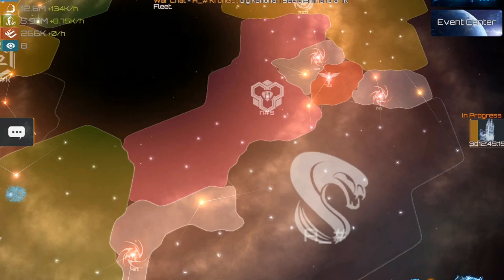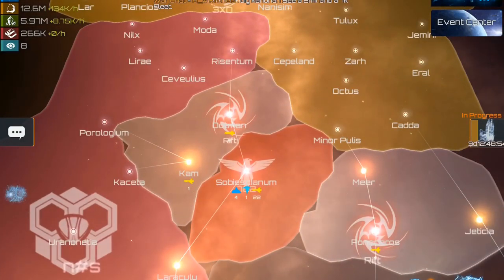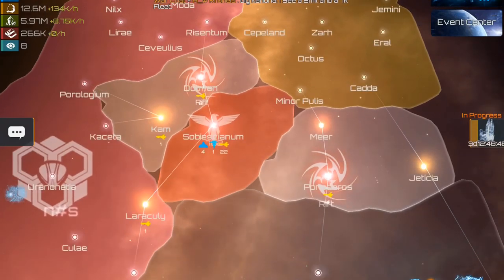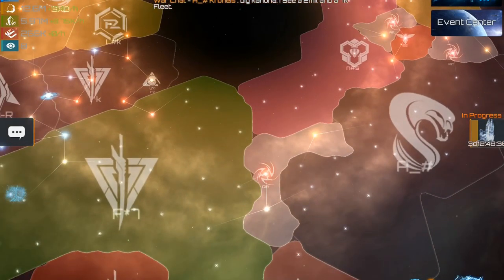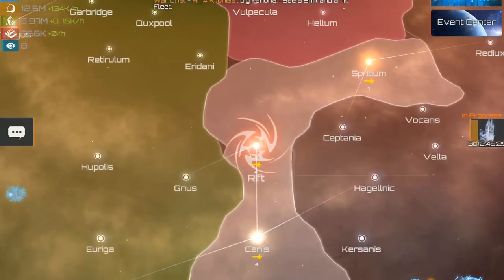Galaxy War is a war between galaxies — so instead of alliance against alliance, you're now going galaxy against galaxy, head to head. To make this happen, they merge two galaxies using rifts. Rifts are zones that appear when Galaxy War starts. They are points you can jump into — into the enemy galaxy — and on the other side they have those same rifts so guys from the other galaxy can jump into yours.